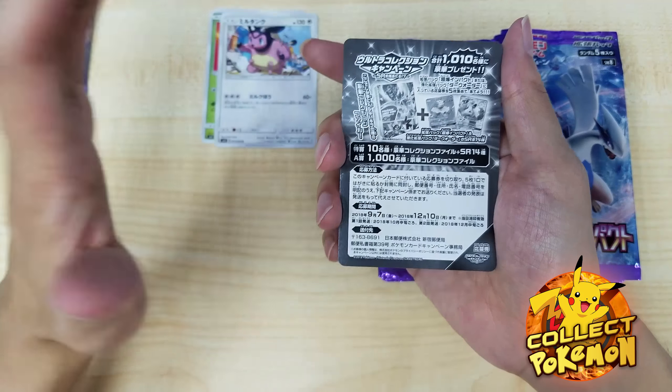I need to do a quick recap. So what have we got? We have Blaziken — I can never say this word — Lugia GX, Tyranitar GX, Shackling Plate GX, and a full art Tyranitar. Look at this card guys! Remember to hit like and subscribe, and let me know in the comments if Dragon Majesty is a good set. Peace out for now — this is Collect Pokemon!